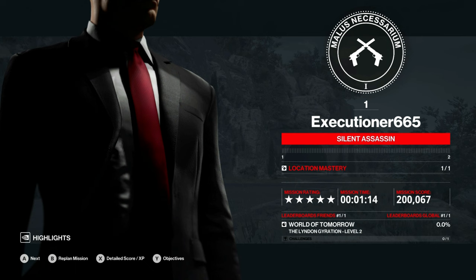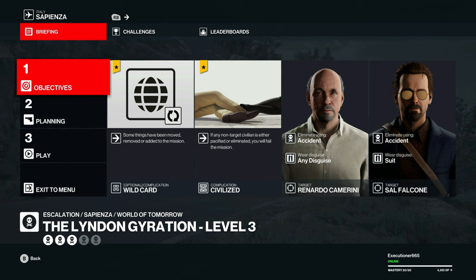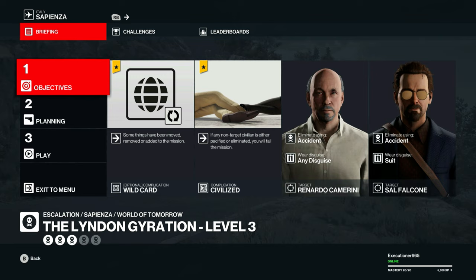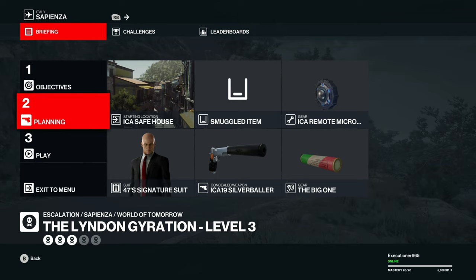Now for Level 3, no non-target civilians are to be pacified or eliminated, and some things have been moved, removed, or added to the mission. We're going to do the same thing — instead of the rubber ducky though, we're going to take the micro remote taser and the big one combo, starting at the ICA safe house.